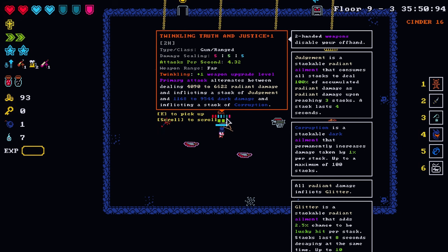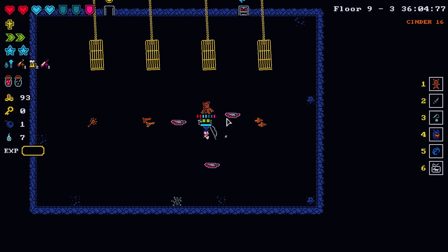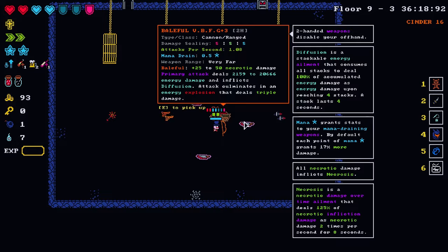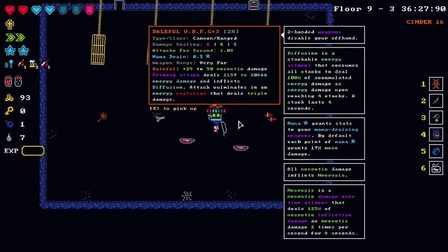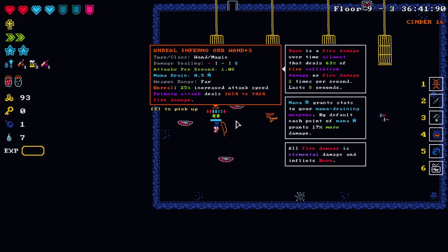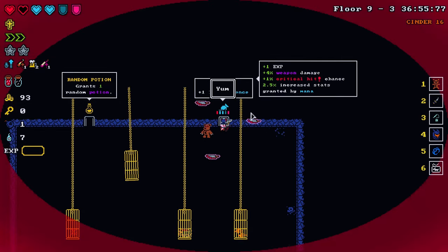We also have the baleful VBFG — one of my favorite weapons, just insanely strong — and the Kalamites. Part of me wants to take the Truth and Justice. The obvious choice is the VBFG — 20,666 damage and then triple damage. It's so strong. But I think I'm going to go with the Truth and Justice here. Let's just try it out.